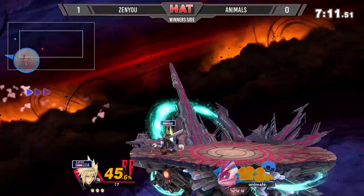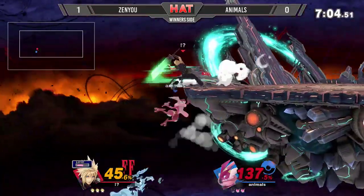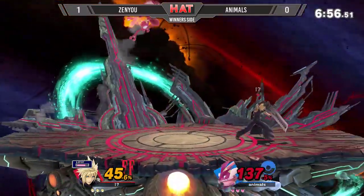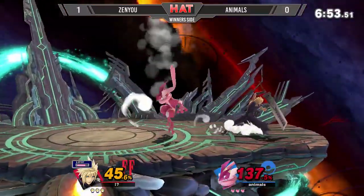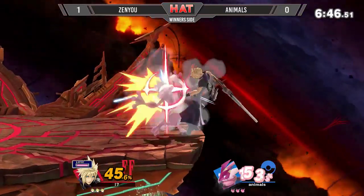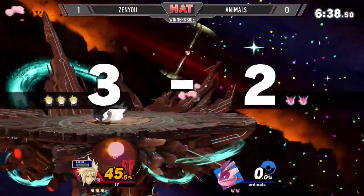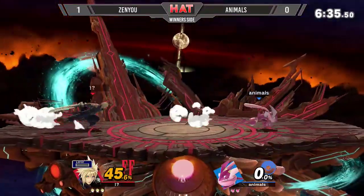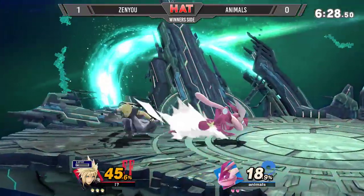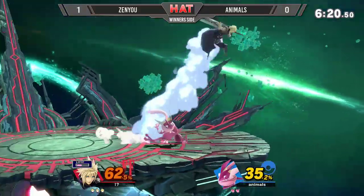He was able to get out with that down smash. It originated with Cloud first. He's got that nair coming in, and he knows that dash attack reaches under the ledge, which is why he keeps going for it. He's already forced Animos to manage that from Zenyu charging up limit, forcing animals to make a move even though he's at disadvantage. Animos has to realize that when he tries to attack Zenyu, Zenyu is full-hopping over his attacks. That down air is able to cover it, and the down tilt as well.